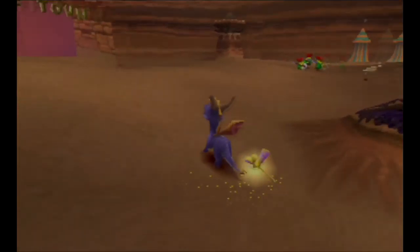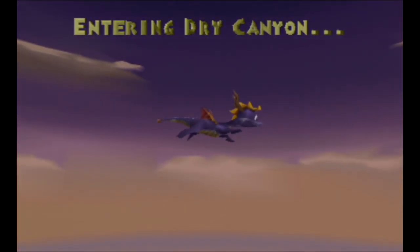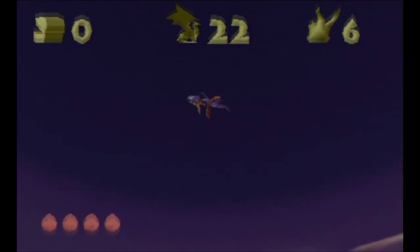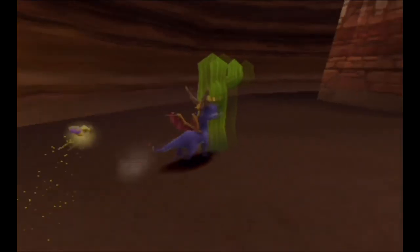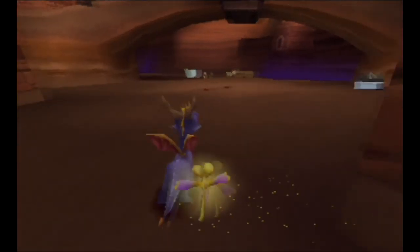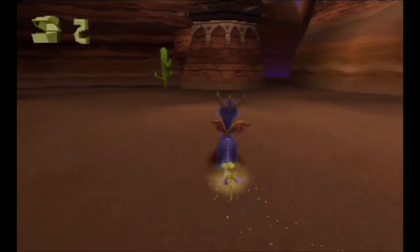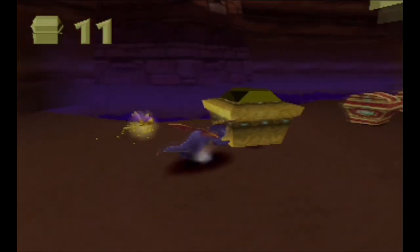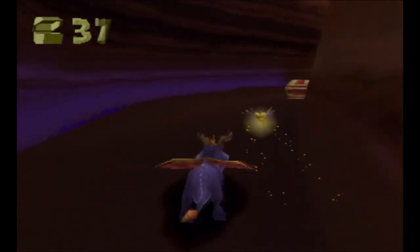He's such a cool little dragon. Alright, let's kick some ass. Make sure there's nothing around here, and for once there isn't. Blame this thing, destroy that, get your lovely little 10 gems to begin with. Bam bam bam bam — let's go around here.